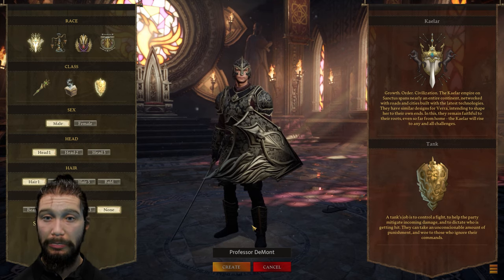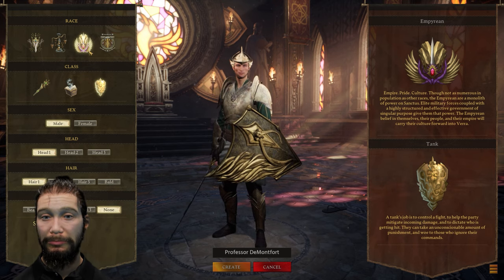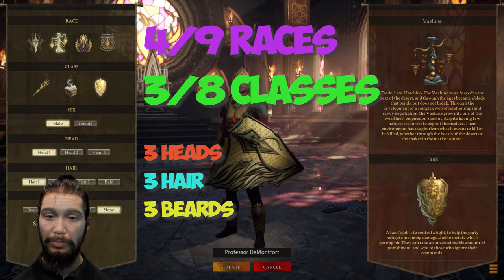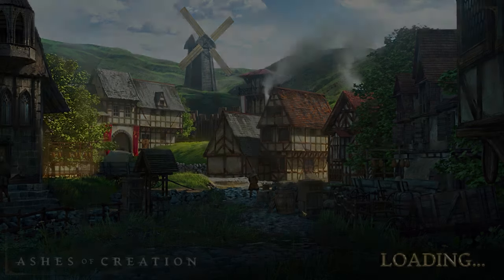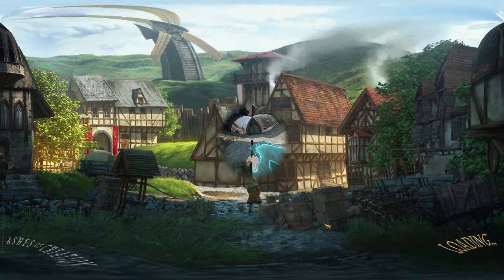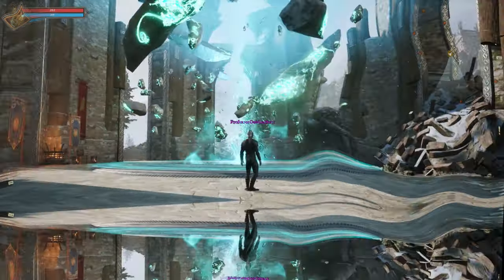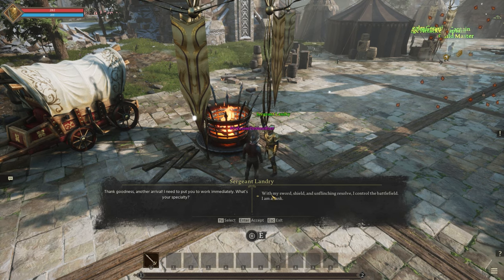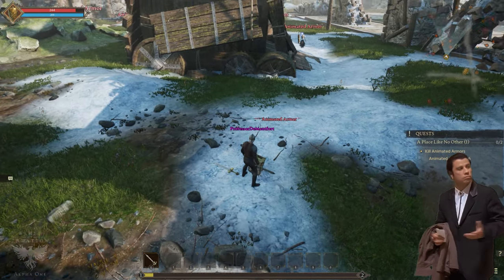In the game, the first thing that raised some eyebrows was the character creation. There were only 4 out of 9 races available, 3 out of 8 archetypes, a male-female option, and 3 different hair and beard styles. That's all. And your first steps in Vera could be a bit confusing — the game did a poor job guiding new players at the beginning of their adventure. Any game, even a sandbox, should guide new players on their first steps and teach them what and where to look for.